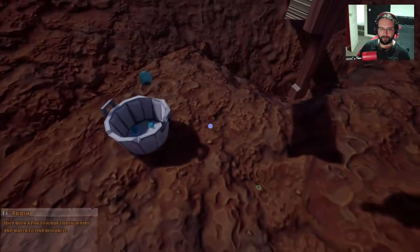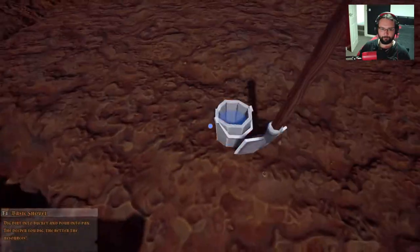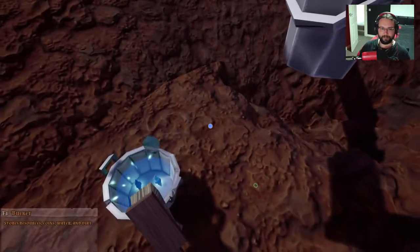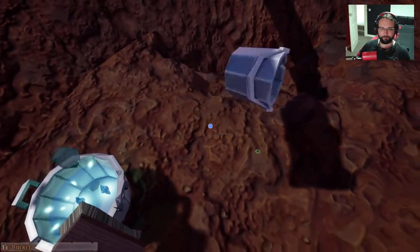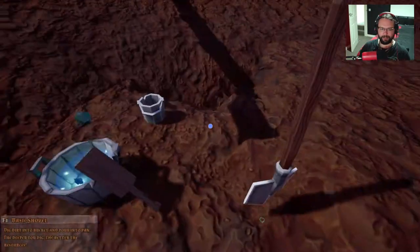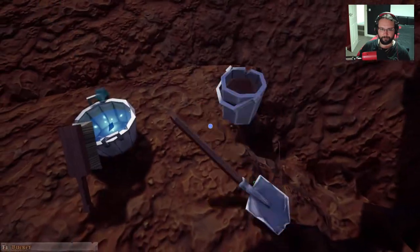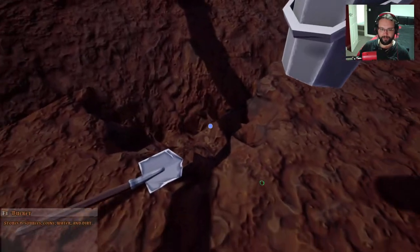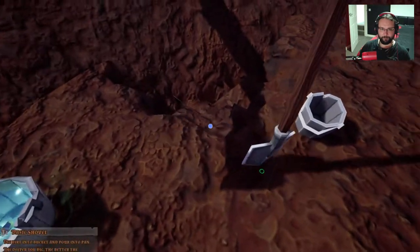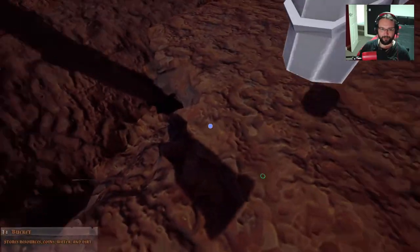The one problem I've got is it does automatically start dropping. It automatically drops. I think if you crouch and put that down, it's going to be a bit less finicky. I've got to remember to empty the water out now. But again, we've cut down half of our production time by not having to go and get water anymore.